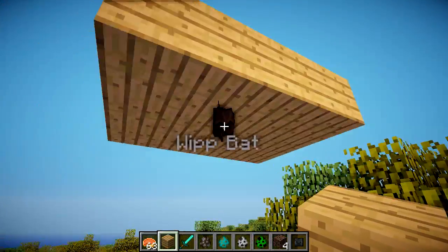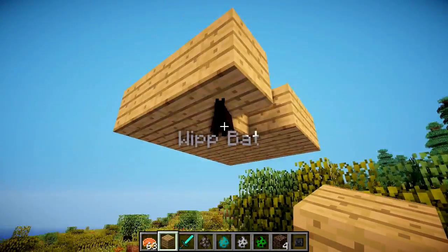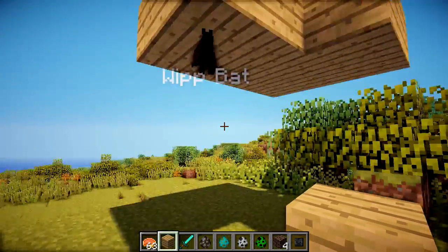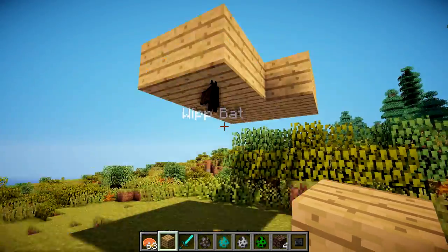So yeah, they just hang around. If you remove the block that they're sitting on, they will fly away, of course, because they're getting disrupted. Also, if a foreign player or an aggressive mob walks into this area, he will also fly away — he's not going to sit around while you're about to be attacked.